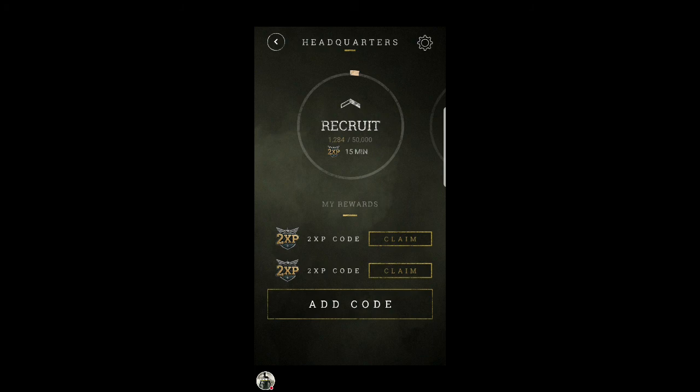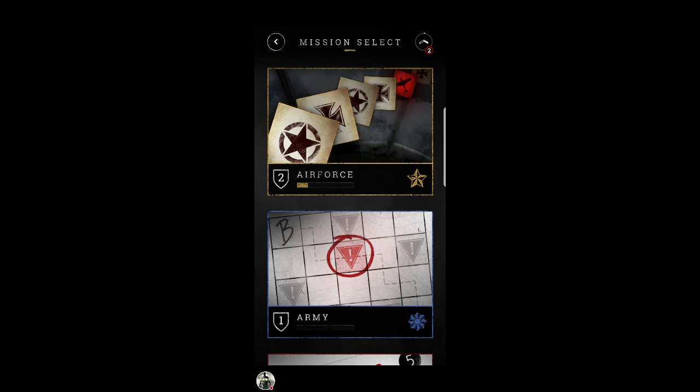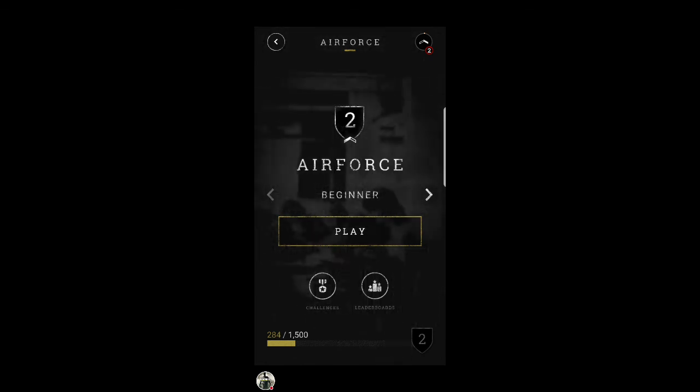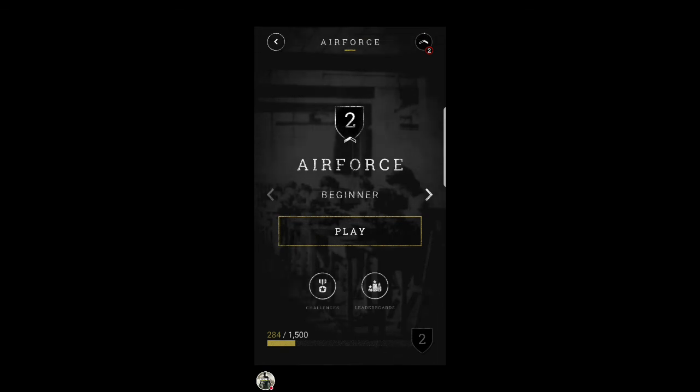I got about four codes on my other account and I'm only level three or four on it. If you look in the top right it shows level 2 on this one. I think I'm level three on the other — something like that — and I've got about four codes already.